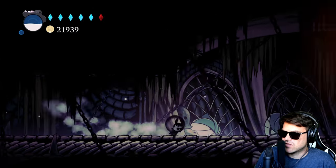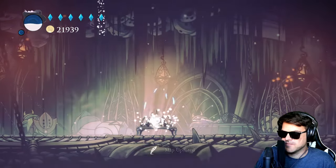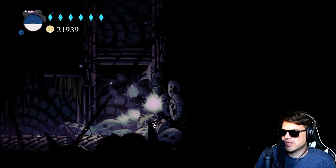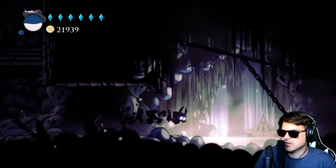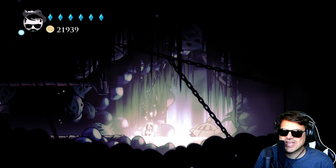Before you get started, go ahead and jump down. Right here there is a bench. Don't forget to sit at the bench. Over to the right there is a breakable wall where you can fill yourself up with some soul before the fights begin.